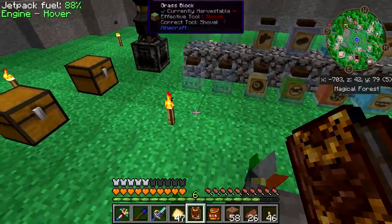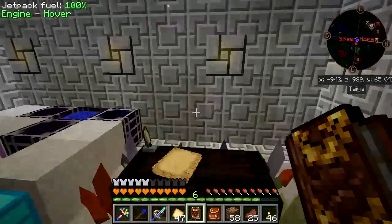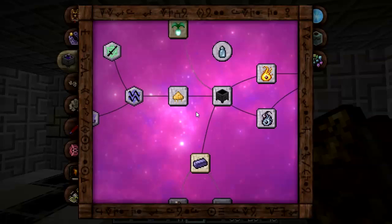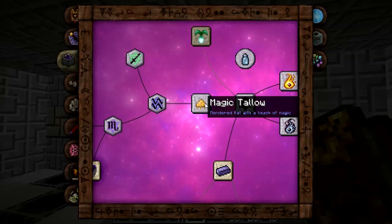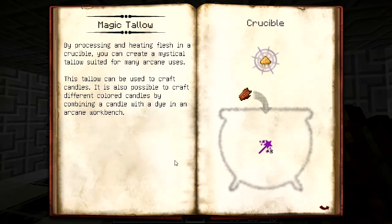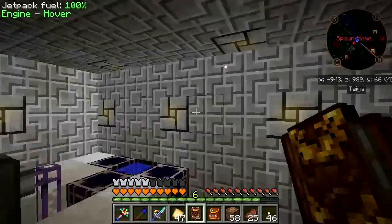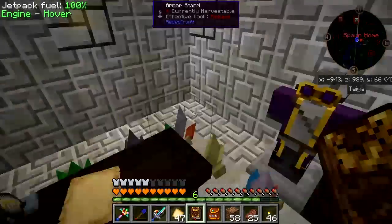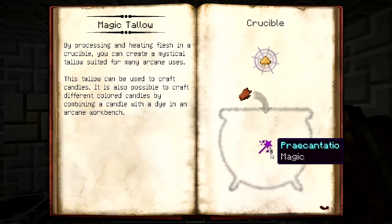To get started with the golems, it's time to do some research. Back here at the spawn base to get some research done. One of the things we're going to need with the golems is this magic tallow stuff. I know this from previous times around with Thaumcraft. You make it in the crucible with some pre-contatio - you throw something in there that has two pre-contatio and then you toss in a bit of rotten flesh and you get the magic tallow.